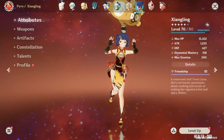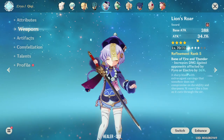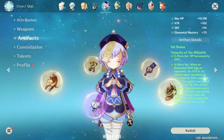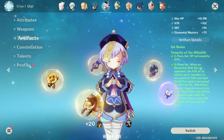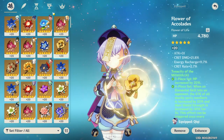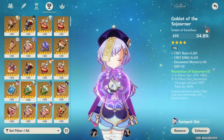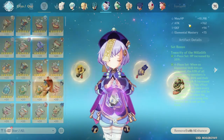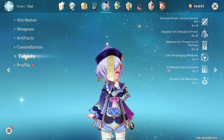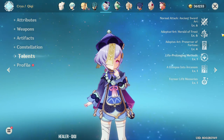Next we have Qiqi. Qiqi is using the Lion's Roar because of the ATK% stat. She's also using the Tenacity of the Millelith set — exactly the same as Zhongli — so these are actually Zhongli's artifacts, but for the goblet I'm using an ATK% goblet. She's at Constellation 1, and her talents aren't really upgraded either.